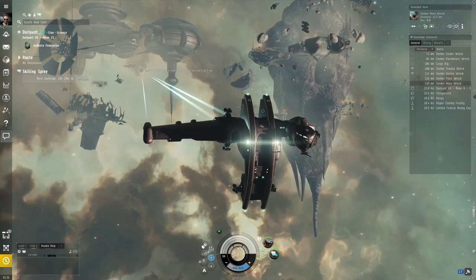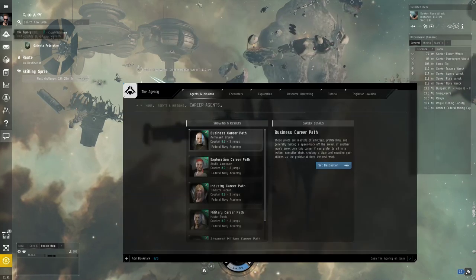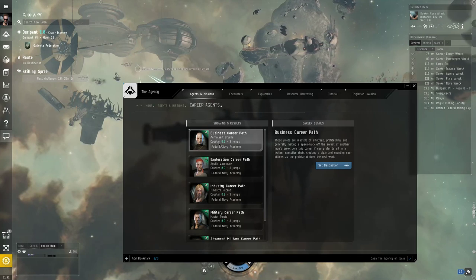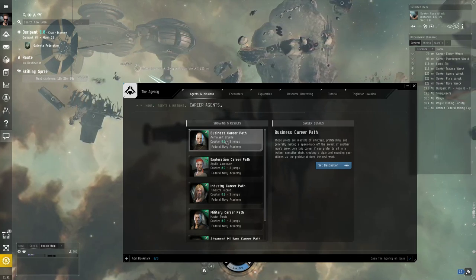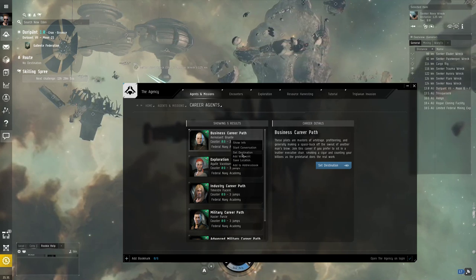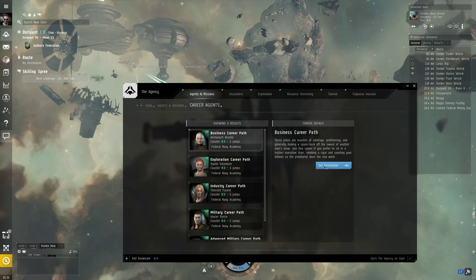We have to get to where these career agents are, so how do we do that? Our career agents are all in Kouster, and we're in Durapint. We want to set a destination — plan to go there — it's three jumps away. You can right-click on anything to do stuff, and hit Set Destination. There's also a little button in the user interface to set destination. There may be a skilling spree pop-up — that's just a current event in EVE.